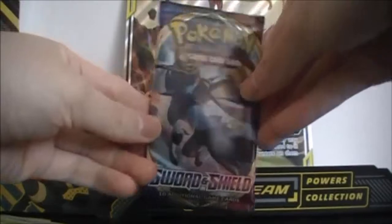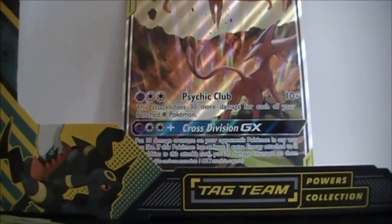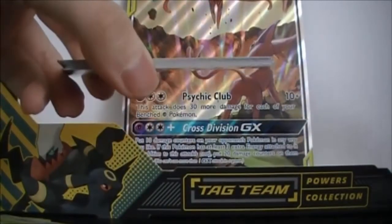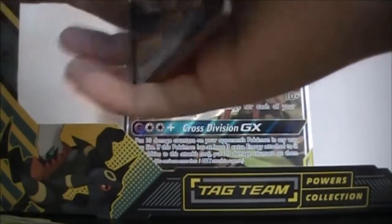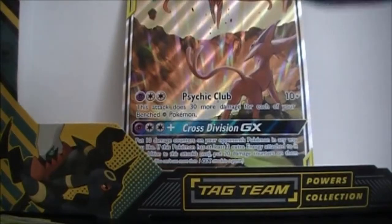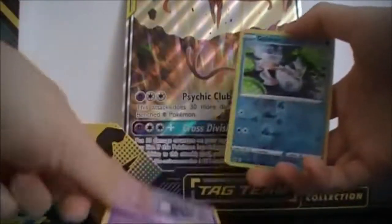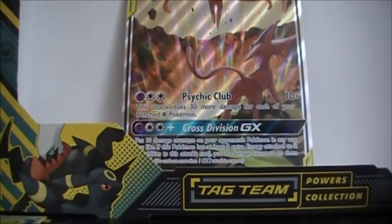Last pack — let's go. We got Psychic Energy, Hyper Potion, Team Yellowgrunt, Hitmonlee, Rhyhorn, Cloppus, Goldeen, Roselia, Gastly, Reverse Goldeen, and Noctowl. Not too bad of a pull.